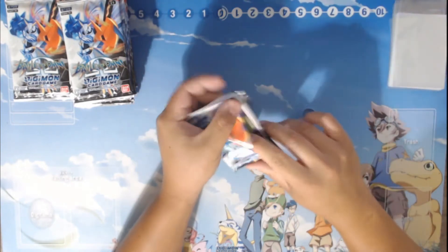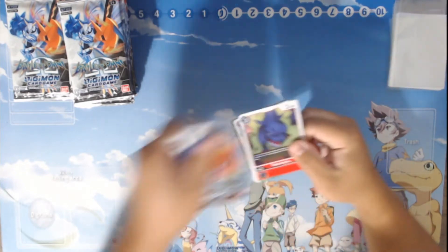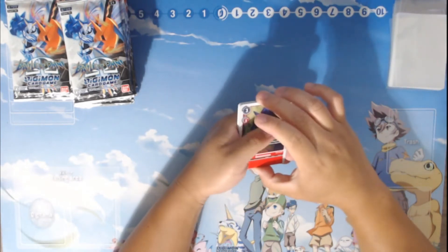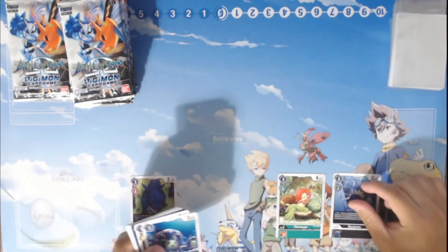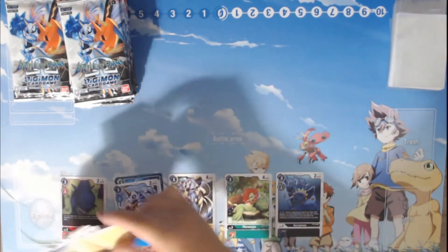Sometimes you might get lucky and hit all the foils on one side — half the foils on one side, so 5 foils on one, 4 on the other. You might see 6-3, but I don't know what else you might see. Let's go ahead and sort these out, because that just makes our life a lot easier. I'll probably go really fast with this because I've already opened a lot of these.